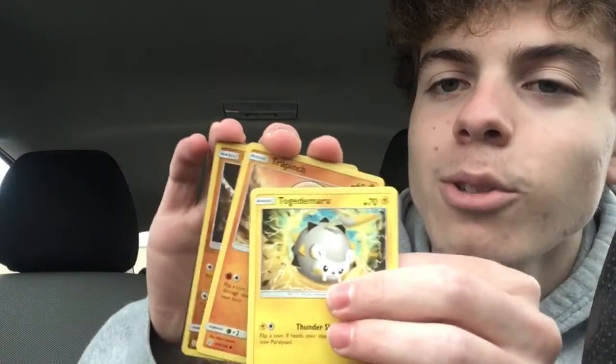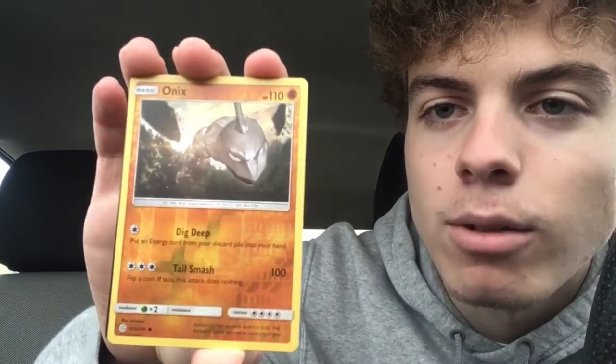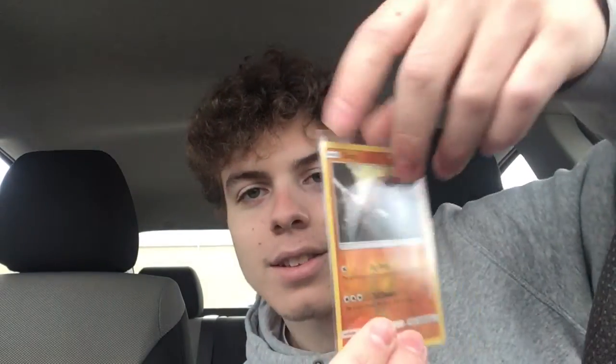Second Cosmic Eclipse pack: we have a Togedemaru, a Trapinch — I remember that guy — and a reverse holo Onyx at the back. Let's go! We got the uncommon reverse holo Onyx. Looks like with Cosmic Eclipse the reverse holo might be in the last card position. Little error pack right there with the reverse holo at the end.